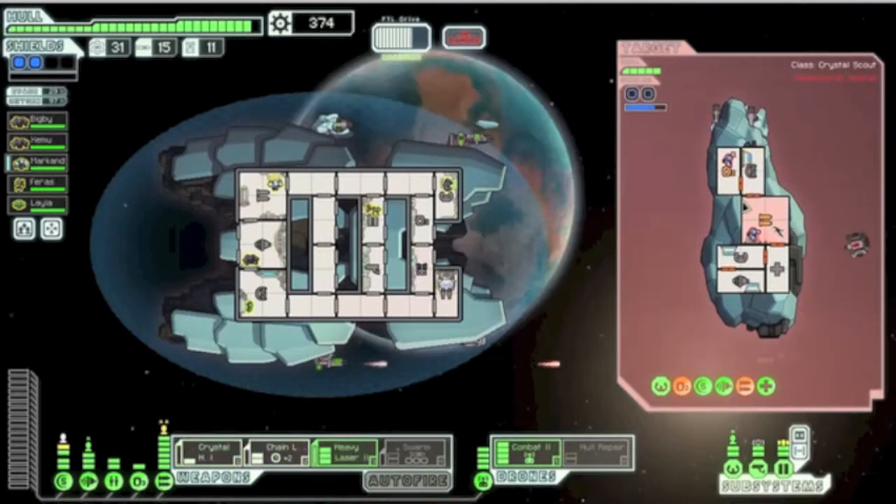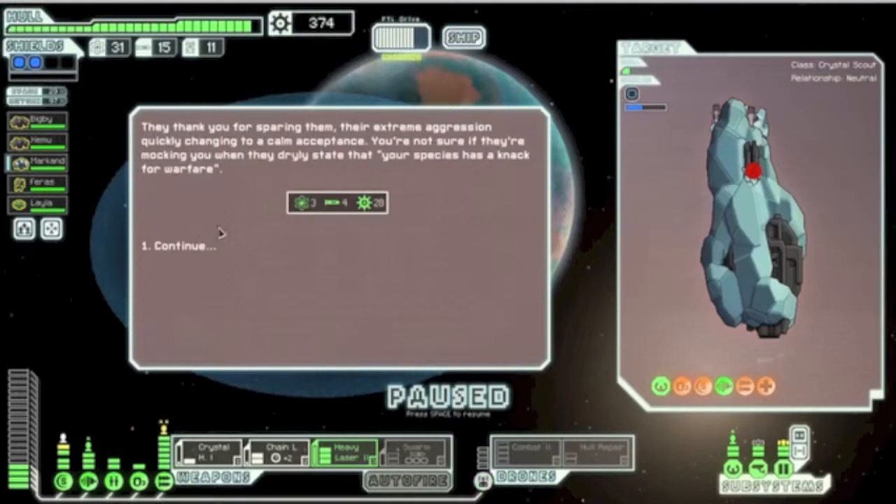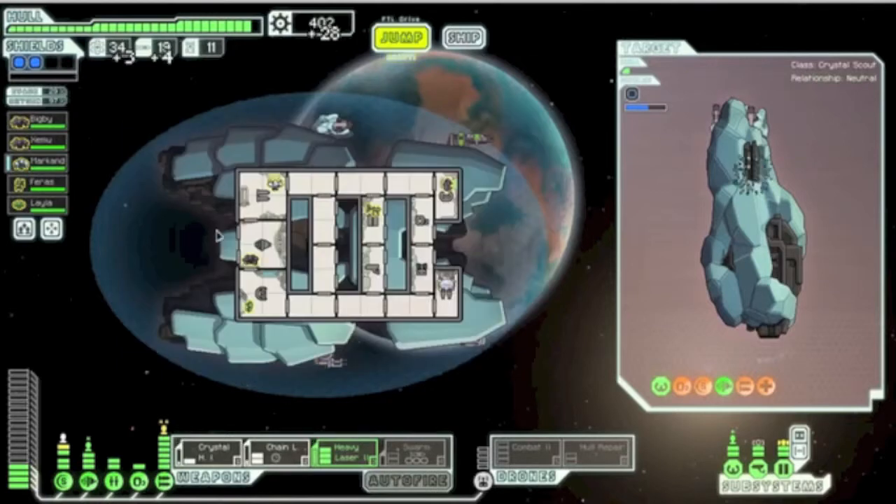I ended up with literally about six drone schematics, so yeah, we're going to accept their surrender. They thank you for sparing them — their extreme aggression quickly changed into a calm acceptance. We're not sure if they are mocking you when they dryly state that your species has a knack for warfare. I've read up on a bunch of events for this sector: in pretty much every encounter where you have to fight a crystal ship, if you let them live, they're like, 'oh yeah, you all like war so much.' So we got some pretty good rewards from that.